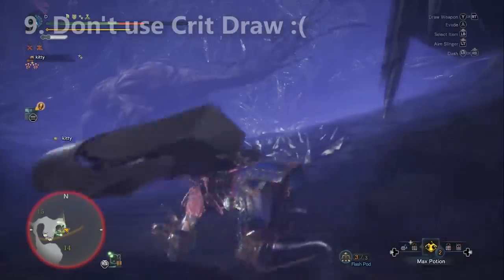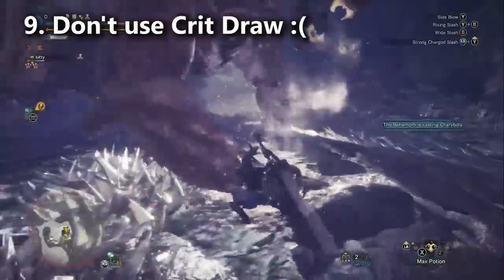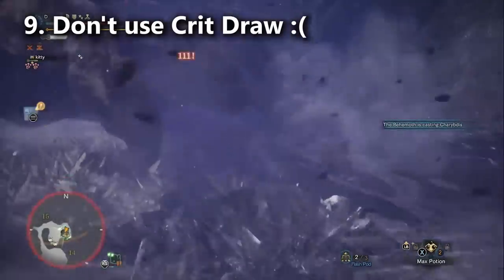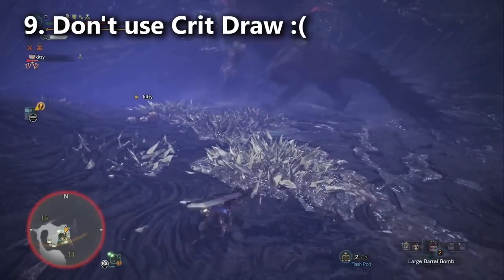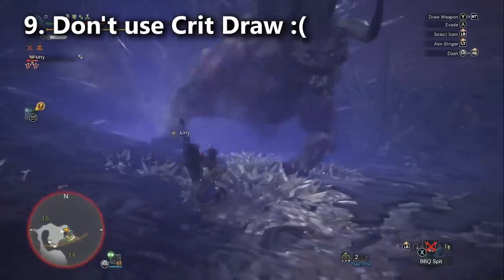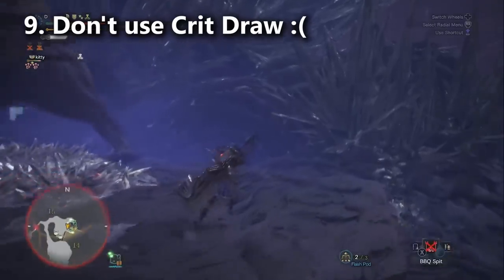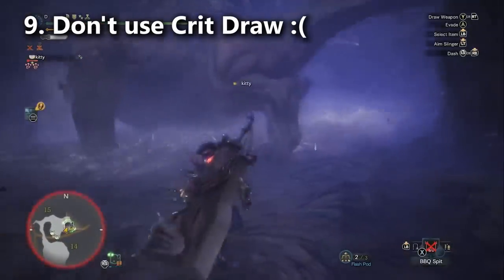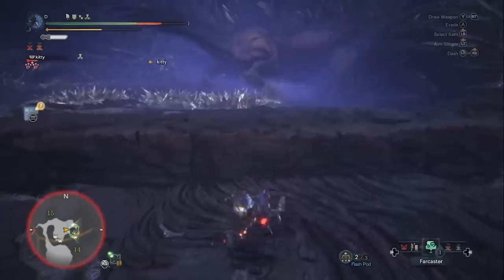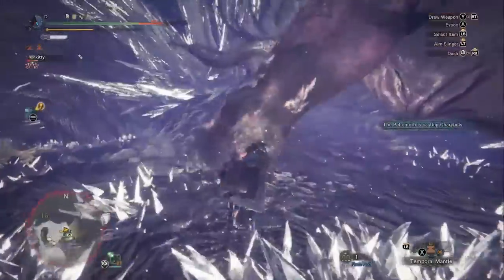Crit Draw is never going to be a good build for the greatsword, because you really only lose DPS when you charge the first charge slash. All the time you spend sheathing the weapon, pulling the weapon out, and taking one slice out of the monster just does not compare to the true charge slash combo. Maybe if Capcom changed Crit Draw to give the player a large boost to attack as well as affinity it could work, but as it stands it just isn't viable.